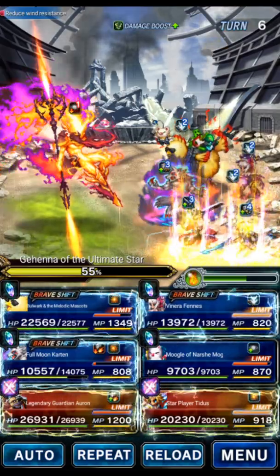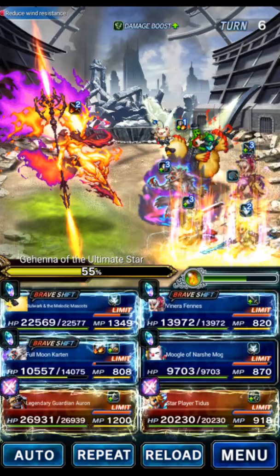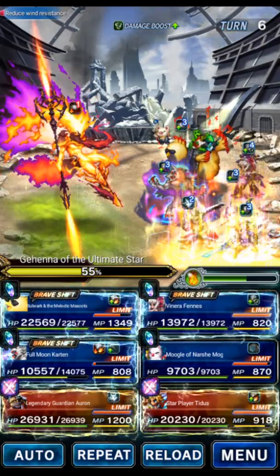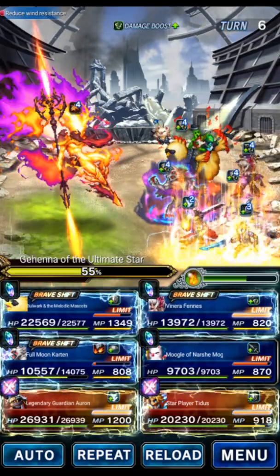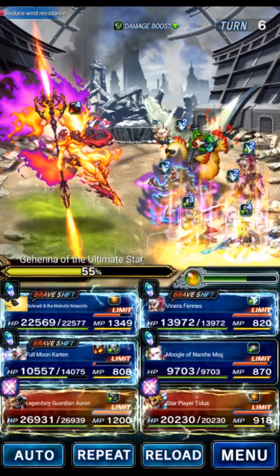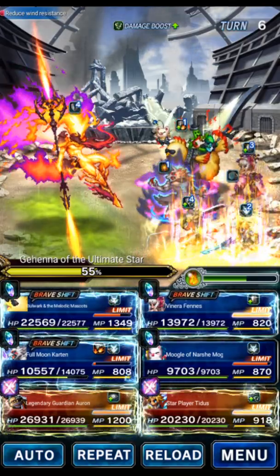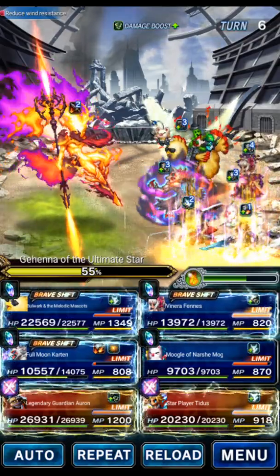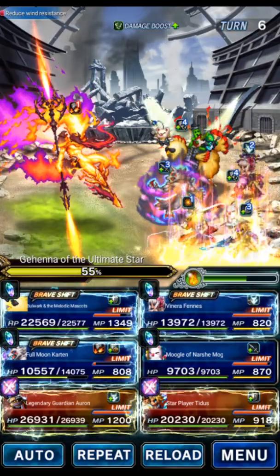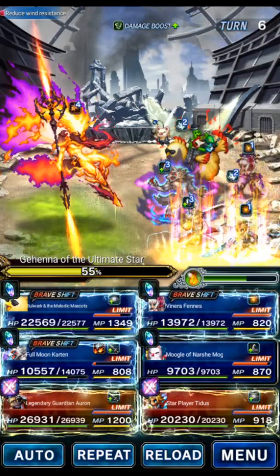Because I'm not using meta units like Esther and Cain, I have to rely on good variance to damage cap this guy. I'll cut the video — this might take one or two runs before we get a good variance roll. We don't need super high variance, but we do need it to push us over the required 20.2 billion. See you in a moment when the variance cooperates.